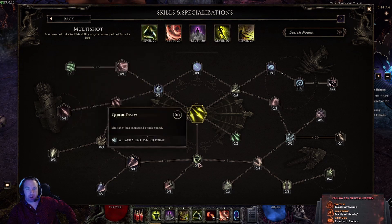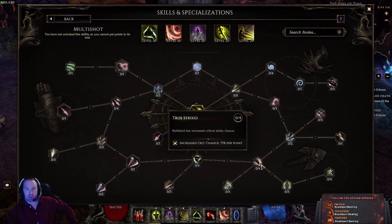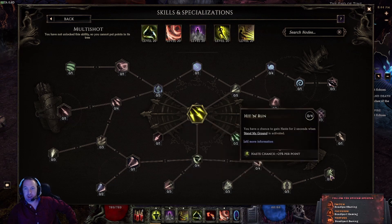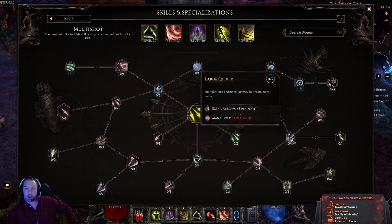Over here we have attack speed, pierce chance, and crit chance. There's crit multiplier damage per point. Multi Shot deals more damage if you haven't moved in the past second — so standing still gives you more damage — as well as haste chance from standing still. This node gives extra arrows but costs more mana. I think we got it up to around 17 arrows with the bow and everything, if I remember correctly.